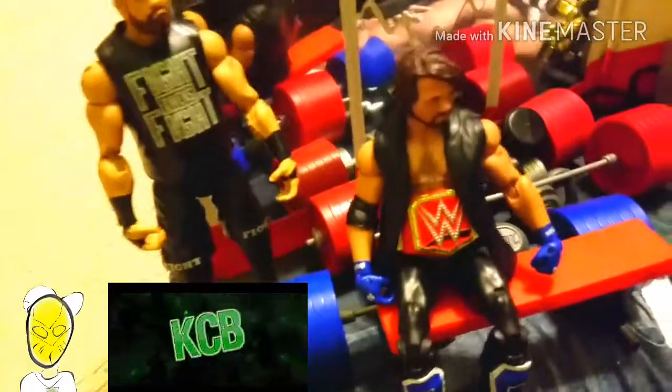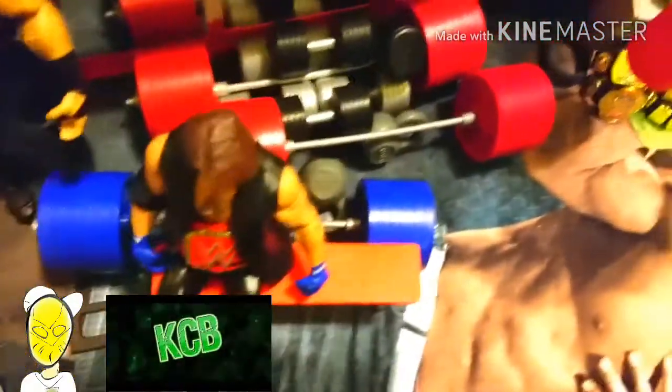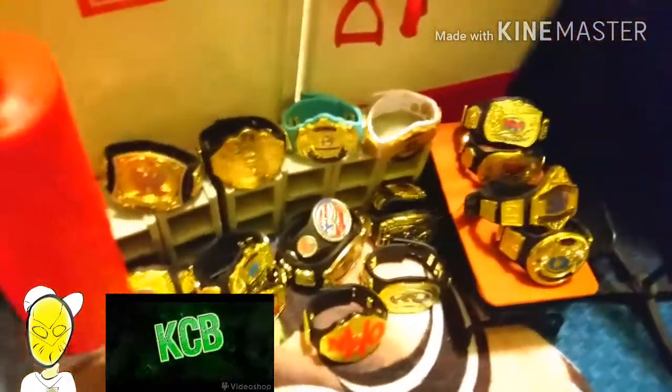Going back here, we just have my backstage area — some figures right here and a trombone from the Booteo Speed Pack. We got the sets, all these belts, a Triple H monitor, a WrestleMania 32 chair, a Young figure for interviews, and yeah, just his little backstage area over here.